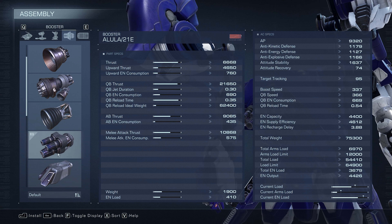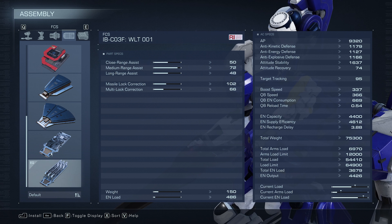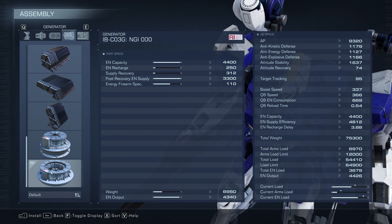For the booster, I picked the Alula 21E for boost and QB speed and reload time, WLT-001 for FCS considering its solid medium range assist, and NGI-000 for the generator.